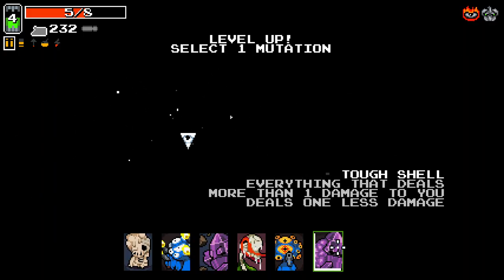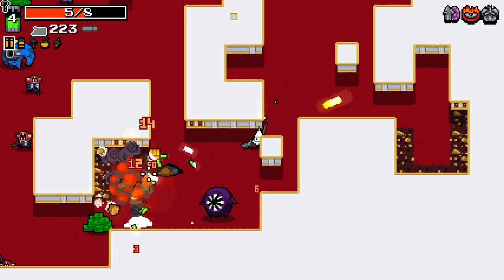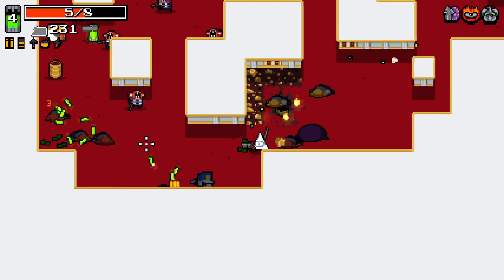We're back home. We'll take Tough Shell, I think. Tough Shell's pretty good. Okay, we're getting to the point where some enemies aren't being one-shot by this anymore, which is fine, just something we need to keep in mind.